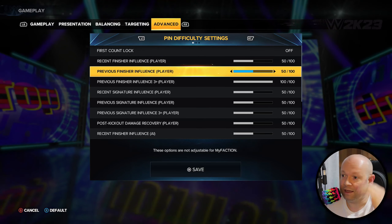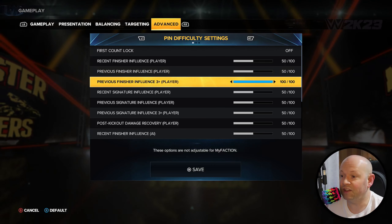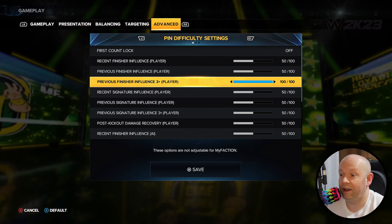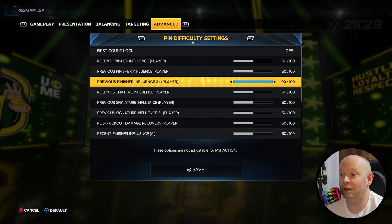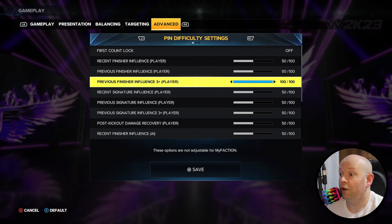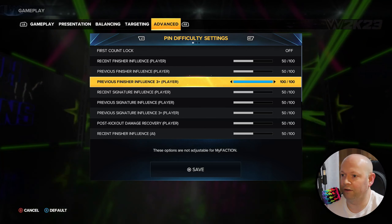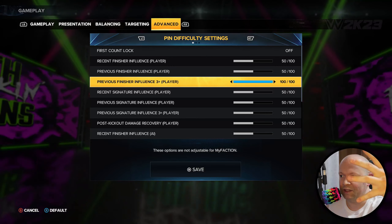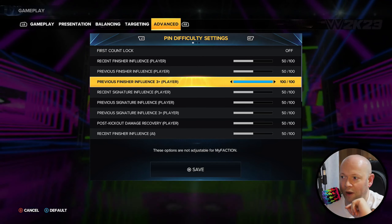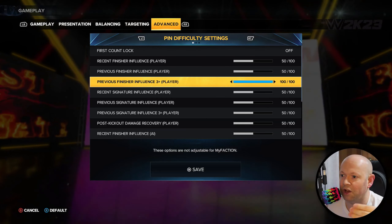Previous is the difficulty of a second finisher. And then the third one they explain a bit better — they now call it previous finisher influence three plus. So one finisher, two finisher, three finisher. After the third finisher, you are done. So this is for the player — after three finishers, you're probably not going to be able to kick out at all, despite what some of your other settings are.